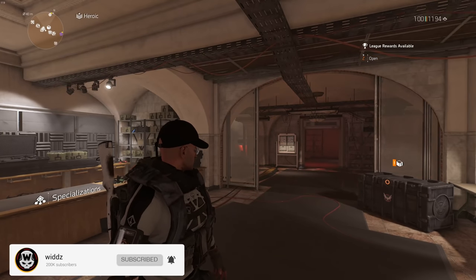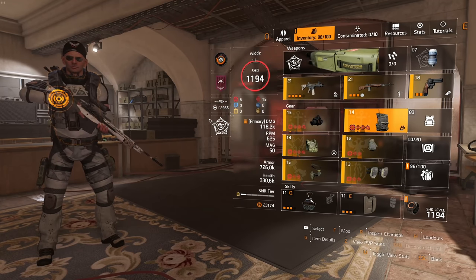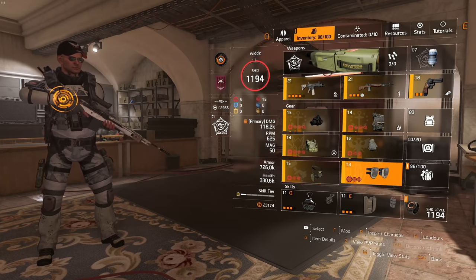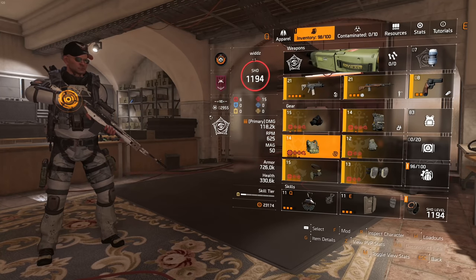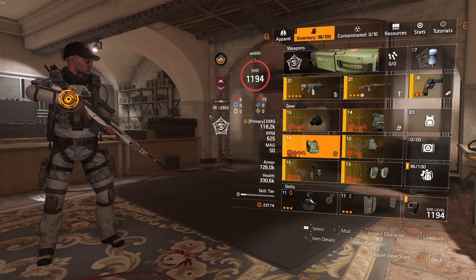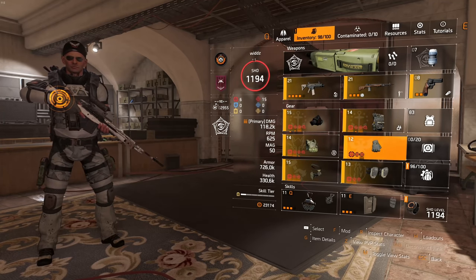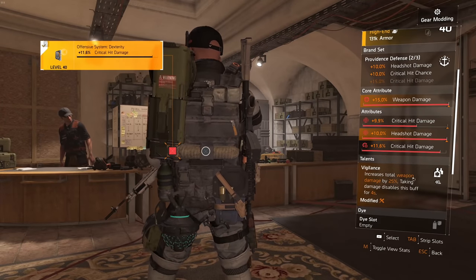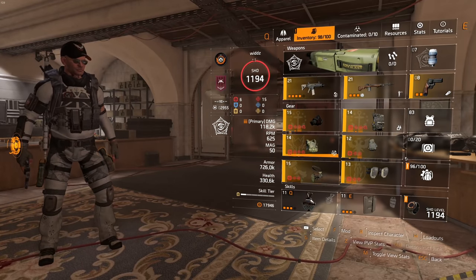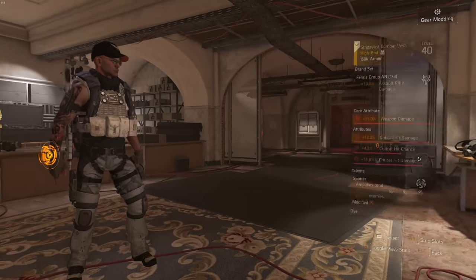Let's check this AR/rifle build out. It's pretty similar to other builds using the same concept with Providence, Cisca, Overlord, LMG gloves, and Fenris headspace for the AR version. If you only want to play rifles you could swap Fenris for a Providence. If you lack one of these named items you could swap one of those to Grupo. This build revolves around Vigilance, and also Spotter. Since the scope change, Focus is kind of annoying to use so Spotter is a great alternative.